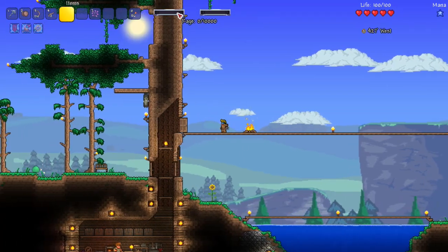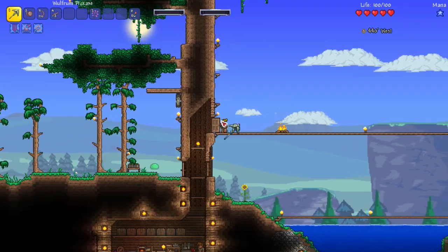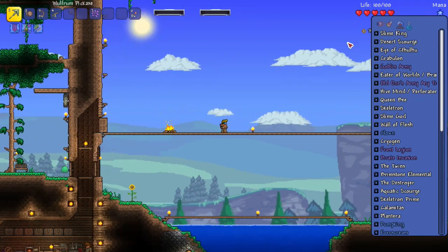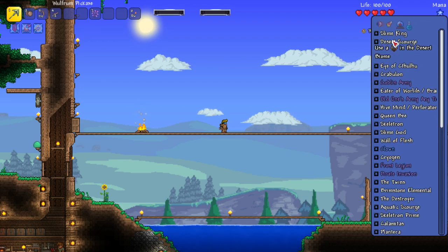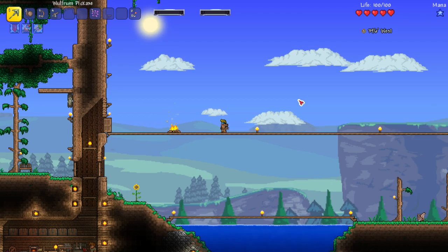The boss checklist shows we have the Slime King, the Desert Scourge, and the Eye of Cthulhu coming up. You can click on each one to see how to summon it — like the Desert Scourge, a new boss you use a special item for in the desert biome. It's a super awesome mod.